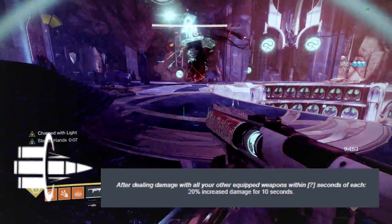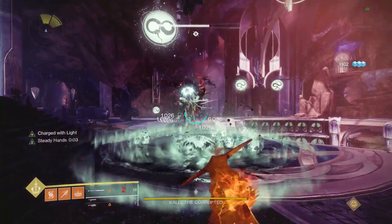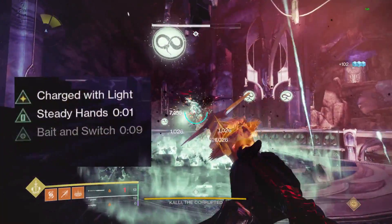Bait and Switch is a 20% damage buff that lasts for 10 seconds after activation. To activate the perk, you will need to deal damage with all three of your weapons within a pretty short window.